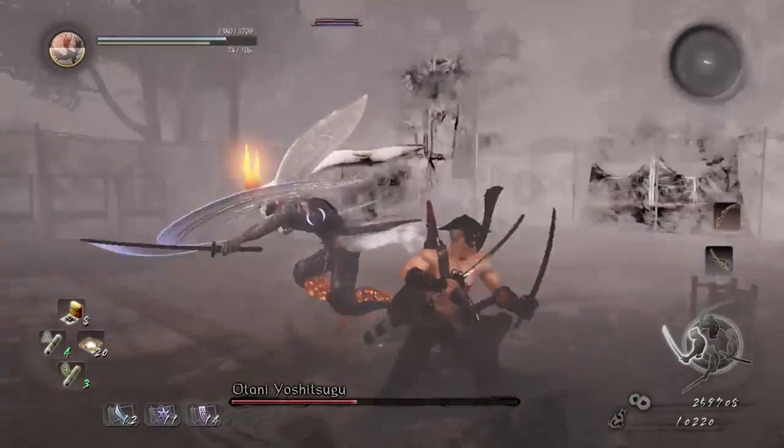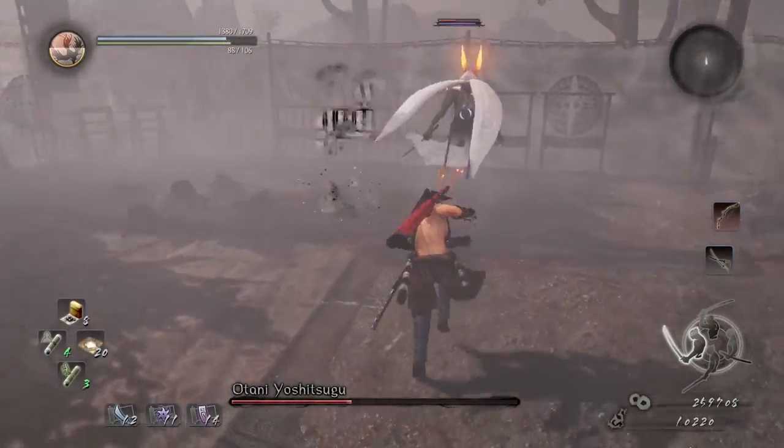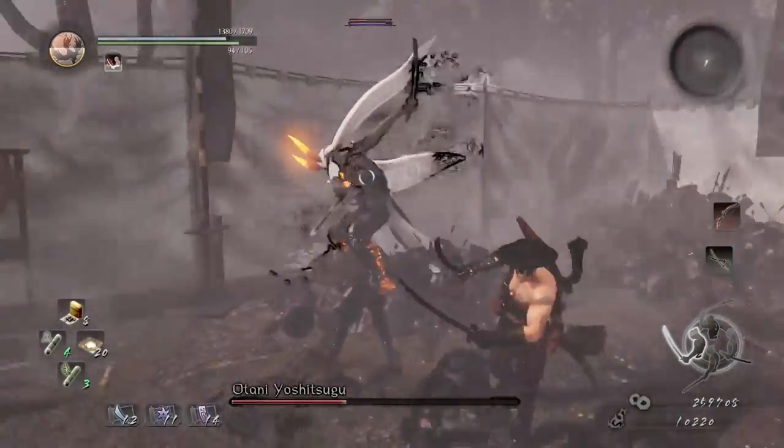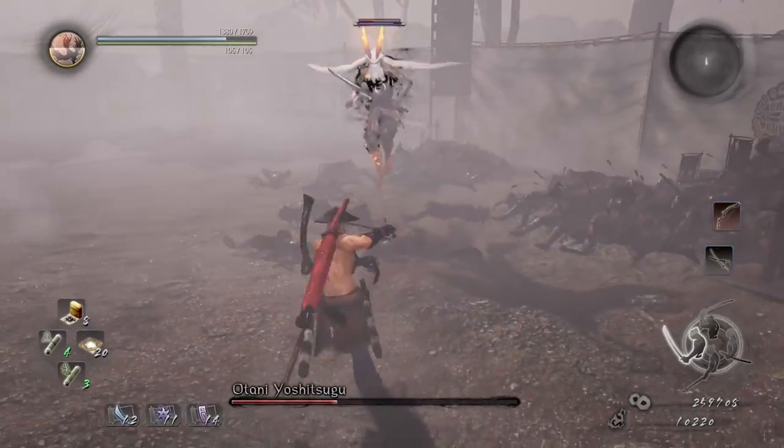He does have an attack he adds in the second half of his health — the combo dash — which is the thing that pretty much ruined all of the no-damage runs. He'll add this to both his non-living weapon and living weapon forms. Dodging to the right is just super OP. It's great. In this recording I was doing all right.